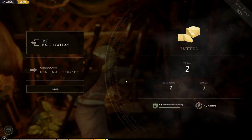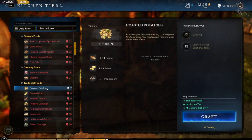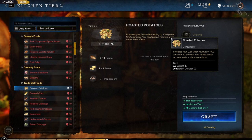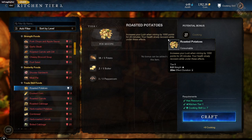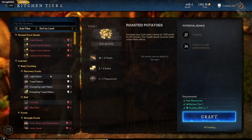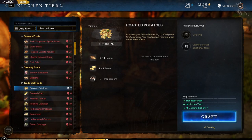Do I have any flour or anything? Roasted potatoes - increase your luck when mining by 1000 points! Wait a minute, am I gonna go and collect some iron or something? Hell yeah, roast potatoes! Got some peppercorns from somewhere.